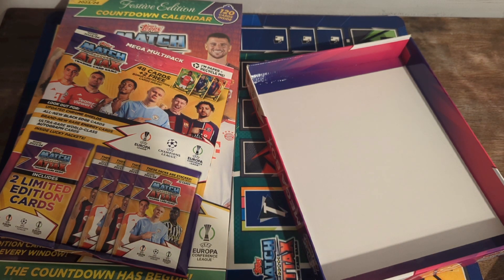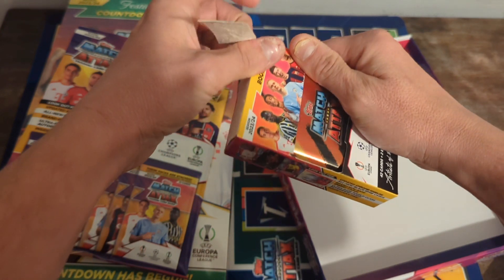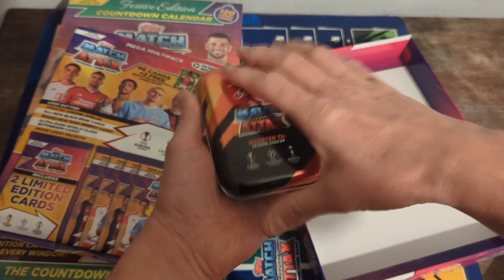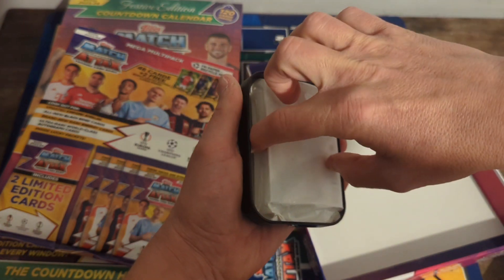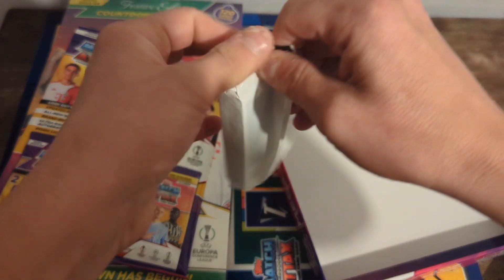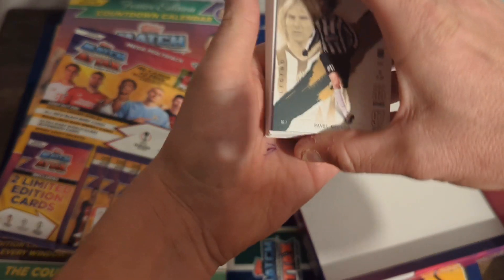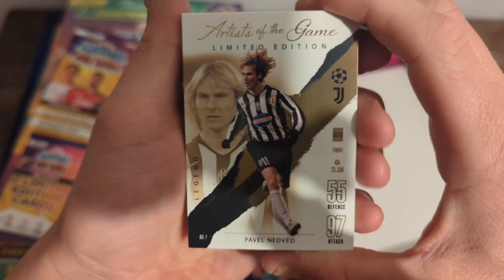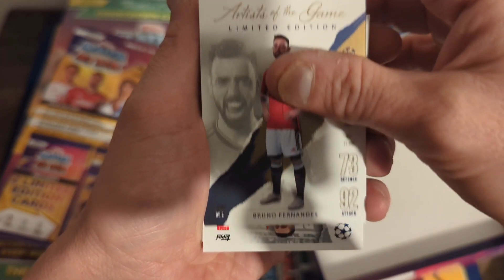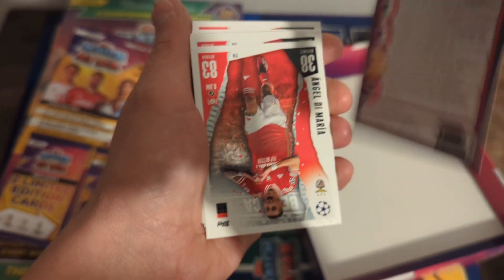Now we'll get into the Booster Tin. This is Booster Tin number four — I actually need this one. I've only got two of the Booster Tins so far; I've got all the Stadium Stars but only two of these, so I need number four. It's really quite full. Just one pack, no Relic in these. We've got the Artist of the Game Limited Edition Pavel Nedved, and the Artist of the Game Limited Edition Bruno Fernandes. There's your code card.